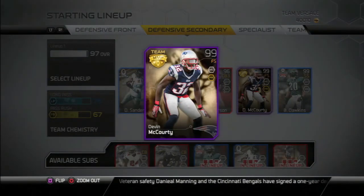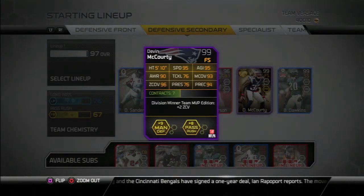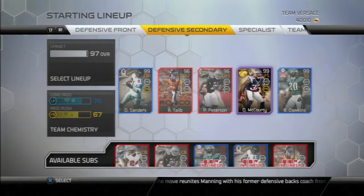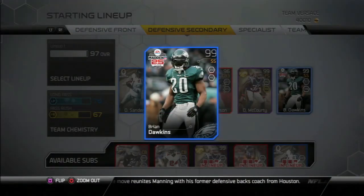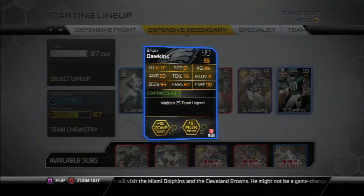His team MVP, Devin McCourty — he's great. He's all over the field getting interceptions, making tackles on the running back, forcing some fumbles occasionally. He's great in coverage — he's better in coverage. He's the best free safety I've ever played with and I like him a lot. Then we got Brian Dawkins — he's a great run stuffer, forces a lot of fumbles, but he cannot cover, so don't drop him into coverage. He's got 79 tackling, which I'm surprised about because Brian Dawkins was a great tackler, but Madden's ratings aren't always the best.